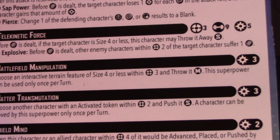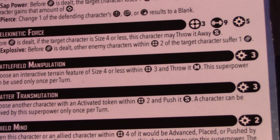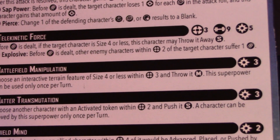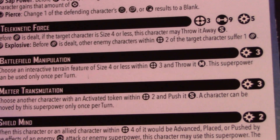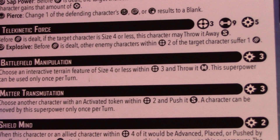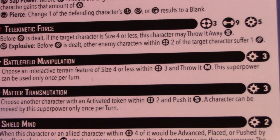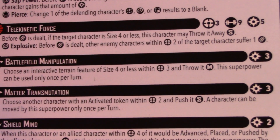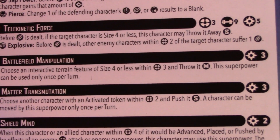She's got Battlefield Manipulation — an active superpower for 3 power — where she can choose a terrain feature size 4 or less within range 3 and throw it medium. A size 4 terrain throw within range 3 medium is always excellent for playing around with the battlefield. She also has Matter Transmutation, another active for 3 power — choose another character with an activated token within 2 and push it short. Importantly, this does not specify allied or enemy, so you can move enemy characters or pull a friendly back to safety after an aggressive activation.